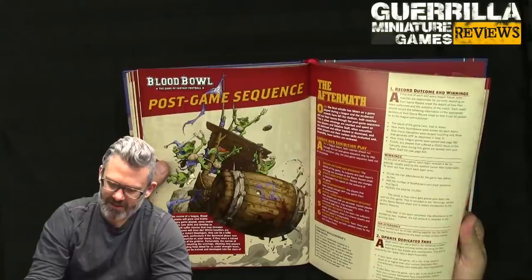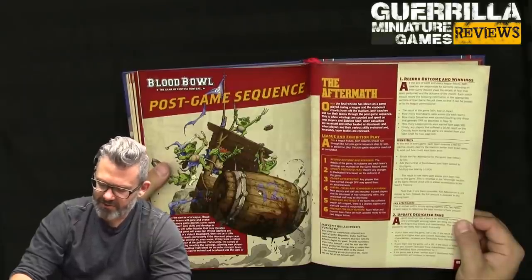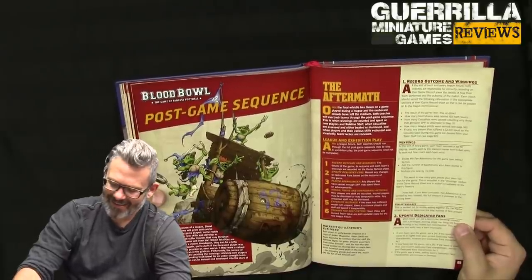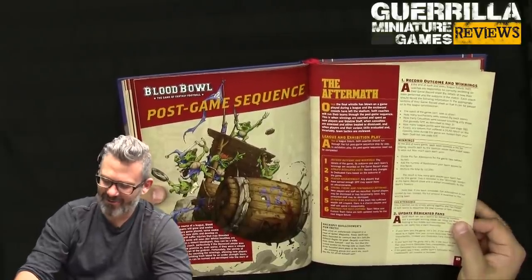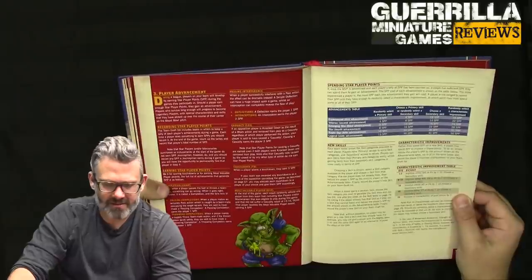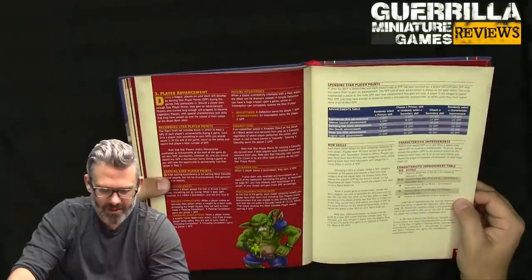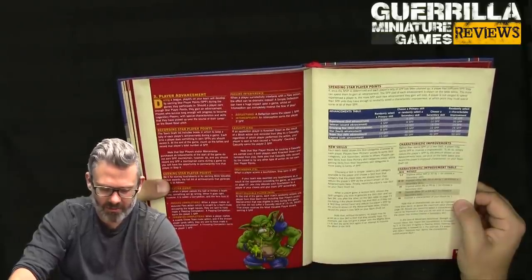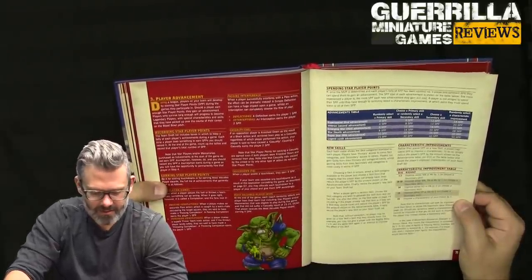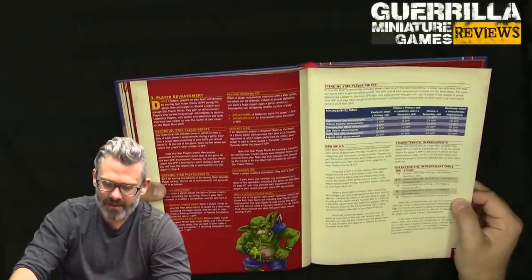Aftermath is for league play. You record your outcome and winnings, update your dedicated fans if you gained new fans from doing well, and your players advance through star player points. You get star player points for completions — passing and throwing completions earn a star player point for both the passer and receiver. A deflection earns a star player point, an interception earns two, a casualty earns two for knocking somebody out, a touchdown earns three, and MVP earns four.